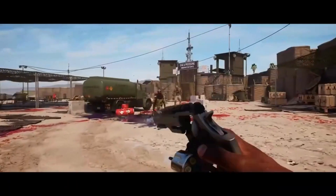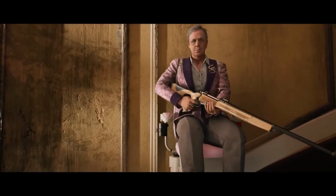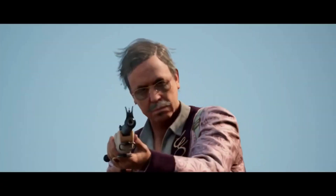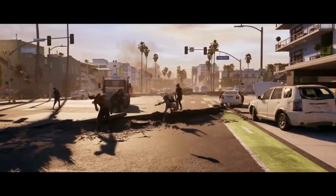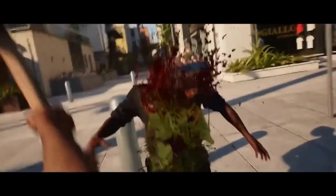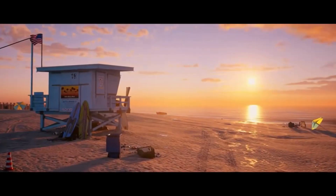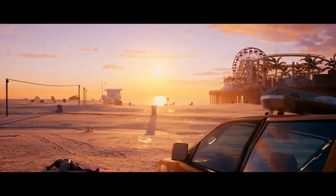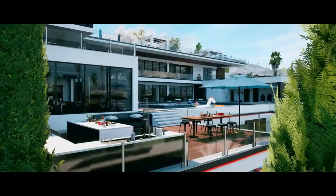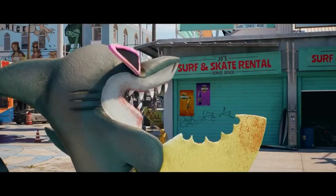Dead Island 2 is in a special position because it offers exploration in one of the most famous cities in the United States. Los Angeles is home to many well-known neighborhoods and landmarks that might give the sequel a stronger sense of identity than the imagined island of Banoi from Dead Island. Sandy coastlines could be used to create a more tropical setting, while nearby collapsed buildings serve as a reminder of how destructive the apocalypse is. Urban areas might be designed with buildings that contrast the city's streets by creating a stronger sense of verticality.